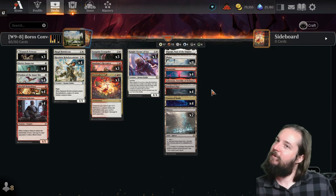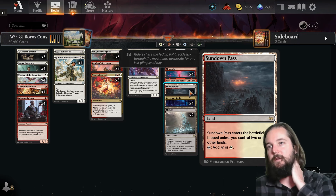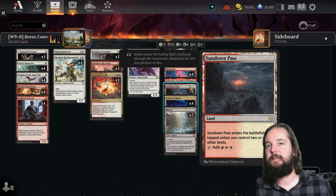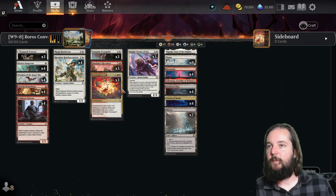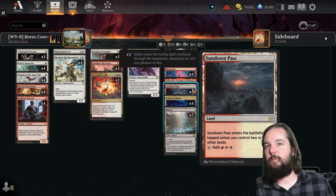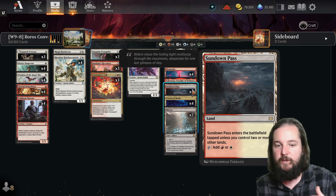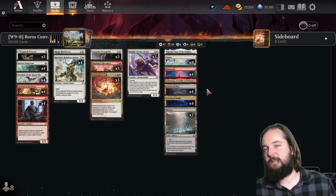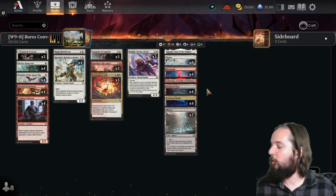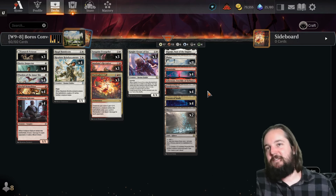I'm a little hesitant on Sundown Pass over Thran Portal — when I played it, I found Sundown Pass to be detrimental in having the mana untapped I needed for early plays. It's possible people have played it out enough that it's not actually that detrimental; if you do lose a turn the deck can still close a little bit later even if you stumble. The Thran Portals do have a cost — they make you worse against other matchups like Mono Red — so I'd be curious to give this one a shot and see how it plays.